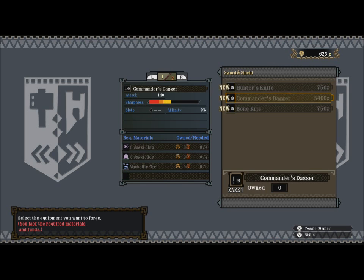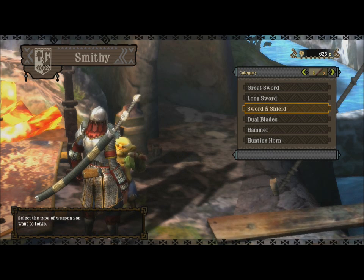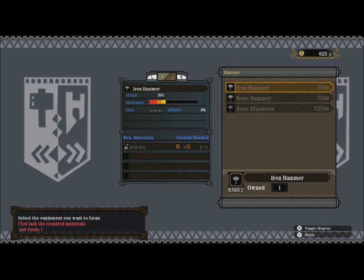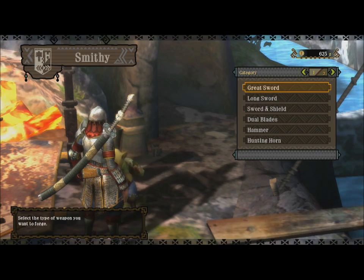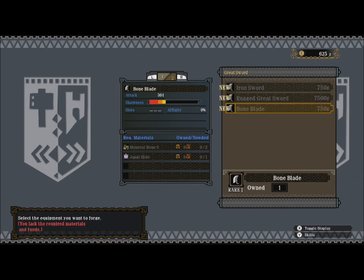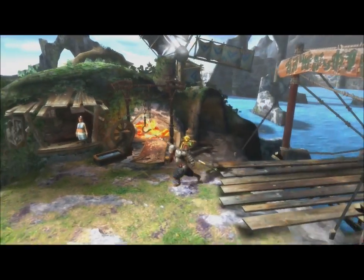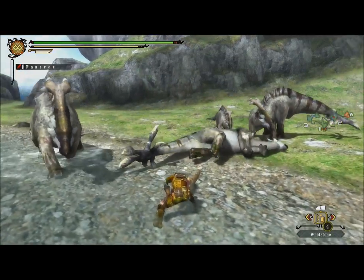There's even a blacksmith where you can make weapons, but you really have to be aware of how the weight of each weapon affects your character. Just like in Dark Souls, stamina plays a big part in combat, so you don't want a weapon that's too heavy or else you won't be able to swing it very fast and it will drain your stamina like crazy. However, the damage payoff of heavy weapons can sometimes make them worth it.